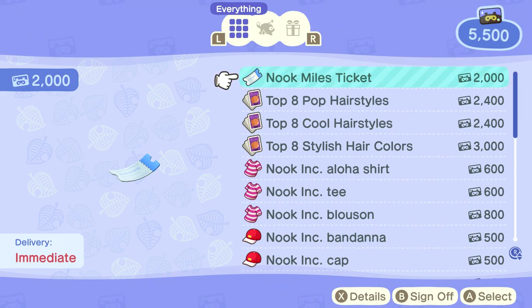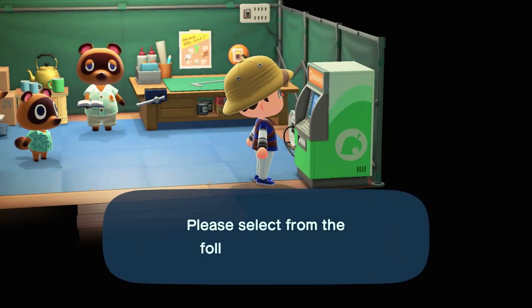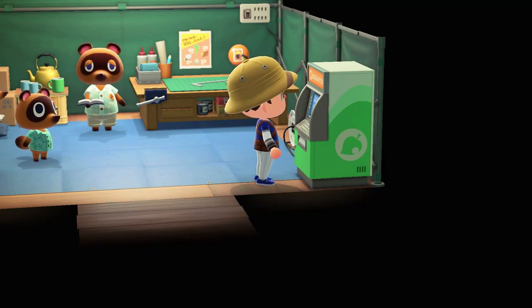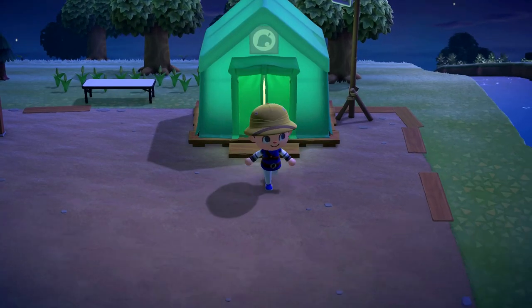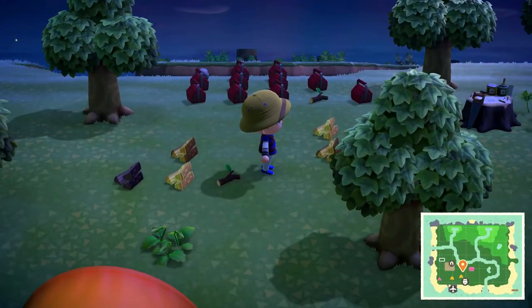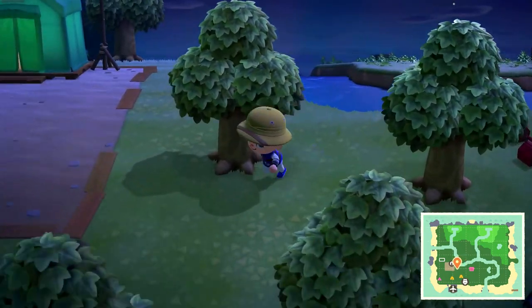You can buy Nook Miles Tickets for 2,000 miles each. When Dodo Airlines opens on day two, Tom Nook will automatically give you one for free. One of the best ways to get iron nuggets is to fly to deserted islands. Obviously there are many different things you can do there, but we're focusing specifically on iron nuggets.